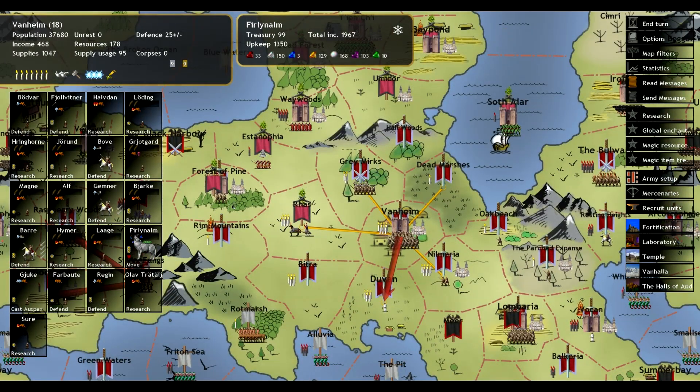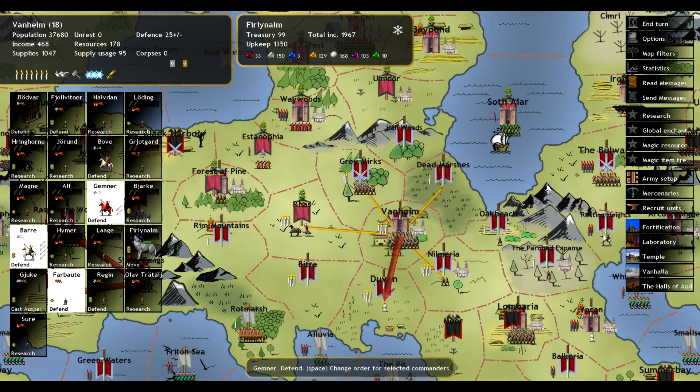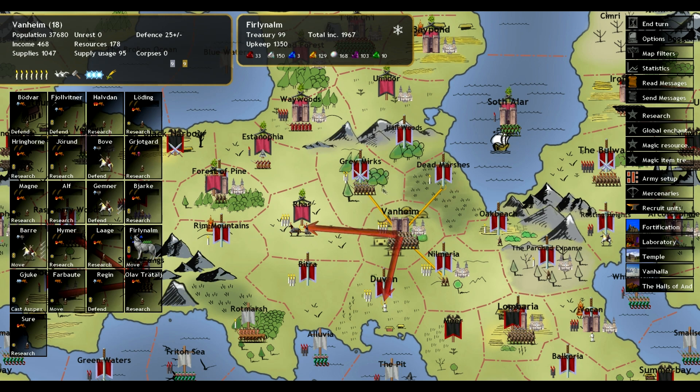Barre should be able to clear out the Forest of Pine — I think he can do that alone. By alone, I mean he's going to go with Farbot, because he can also do Blade Wind. I think that's going to work out pretty well.